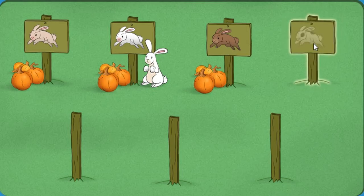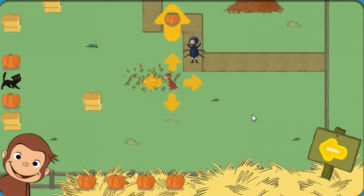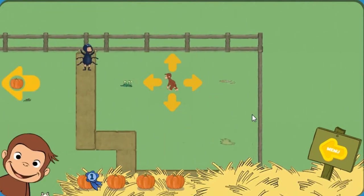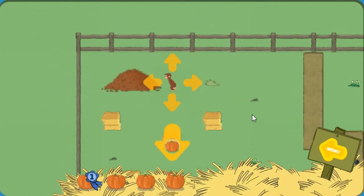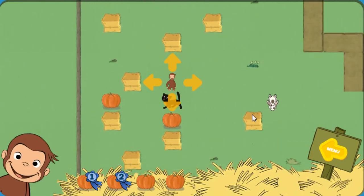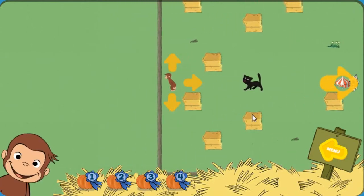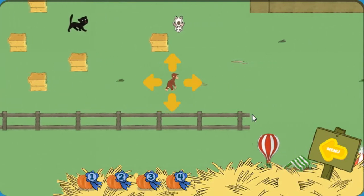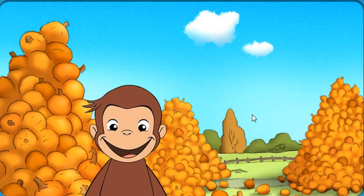Click on a sign to play in a pumpkin patch. Help George find four pumpkins. The bunny is hiding in a leaf pile. You found the bunny. Now catch him. You found a pumpkin. You found a pumpkin. You found two pumpkins. You found three pumpkins. You found all the pumpkins. Now help George get to the festival. Well done. Woo-hoo-hoo!